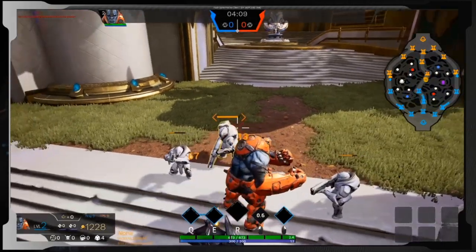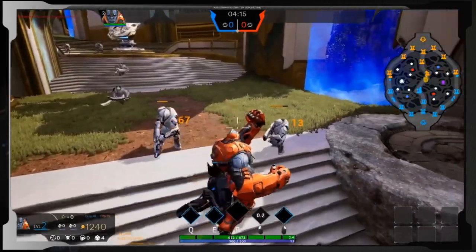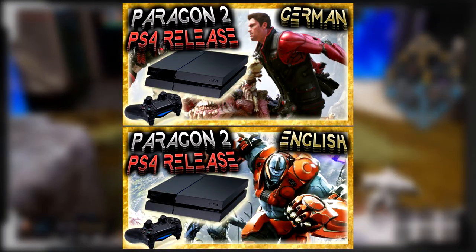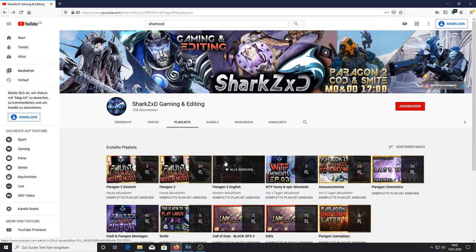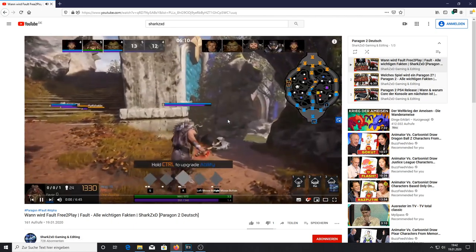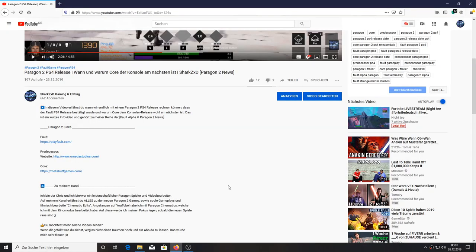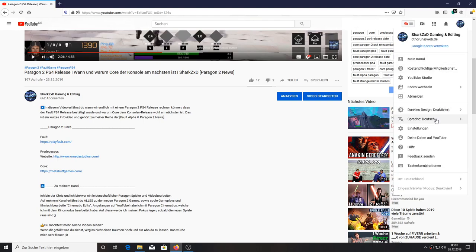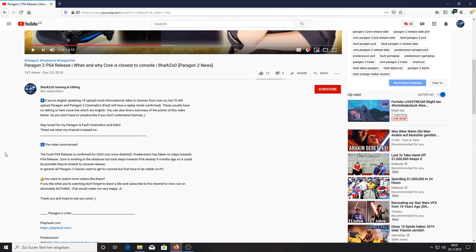Bevor ihr alles erfahrt, was es Neues sofort gibt, lass ich nur schnell meine englischen Zuschauer wissen, wie ich meine Videos sprachentechnisch aufbaue. Für euch erkläre ich das auch nochmal zum Schluss. As you might have noticed, I uploaded my recent videos in German and English. From now on, I always indicate which language will be spoken in the video with a thumbnail. There is a video series covering all different Paragon-like games and most asked questions on this channel, which I upload in both languages. The uploads may differ a bit sometimes, but after I uploaded a new video in the first language, the other one should be uploaded latest one day later. Therefore I made a separate playlist for each language, so you can find all recent videos about Paragon 2 in your language. Update videos like this one will not be uploaded in both languages though. However, despite in which language the video will be, you'll always find a translated summary of all you need to know in the video description. The rest of this video will be in German from now on, so check the description for all important news about Patch 3.0.